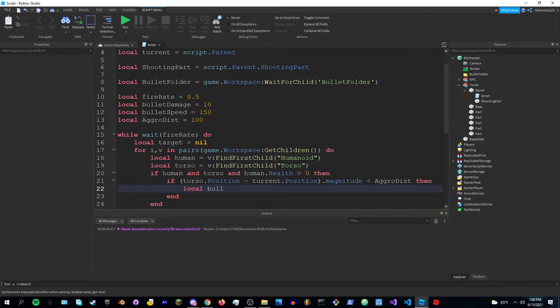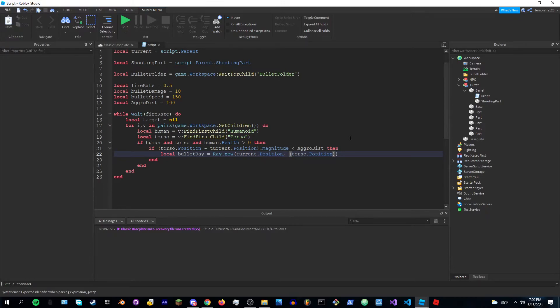Then create local bulletRay equals Ray.new(turret.Position, (torso.Position minus turret.Position).Unit times aggroDistance). That sets up the ray direction from the turret toward the target.